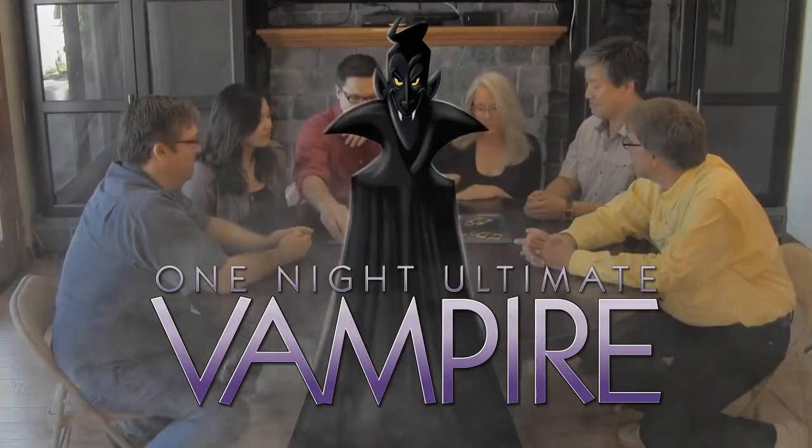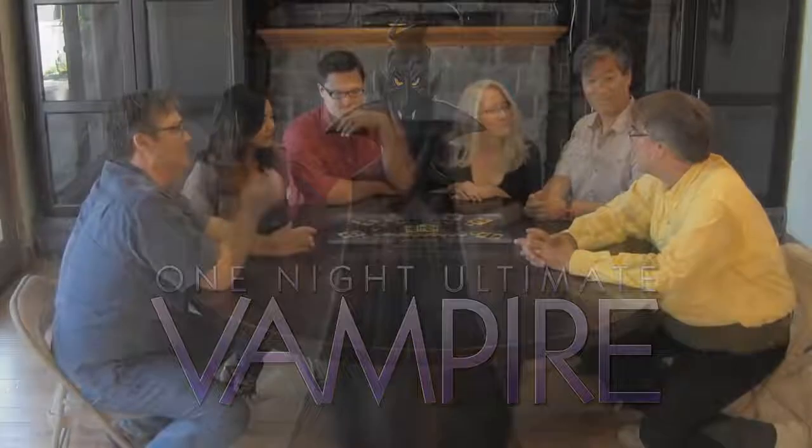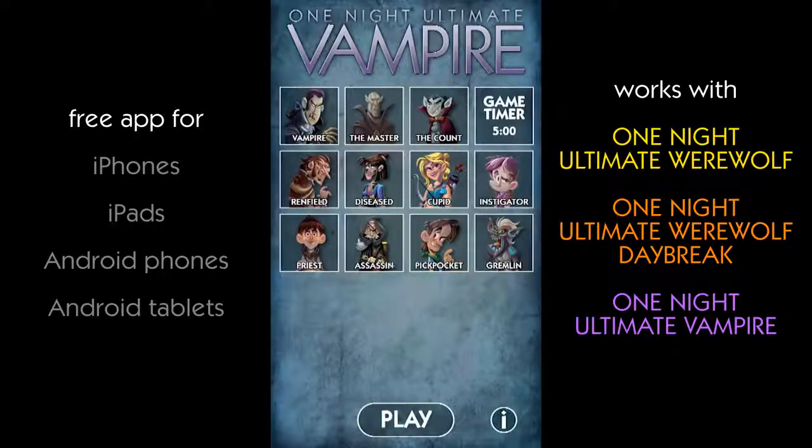One Night Ultimate Vampire is a social deduction game of deception, lies, and trust. Each player gets a role card and a mark of clarity. The free app then runs, telling players exactly what to do.